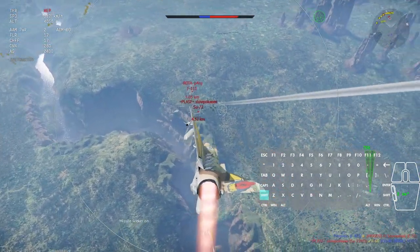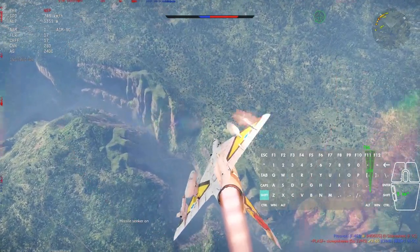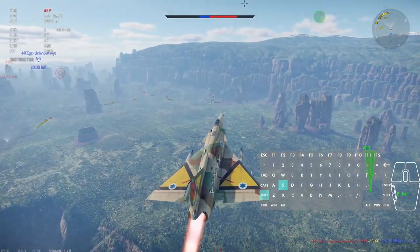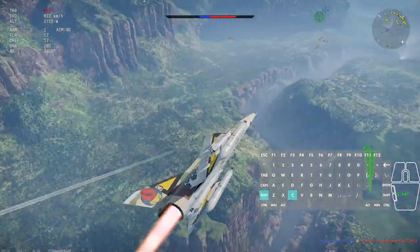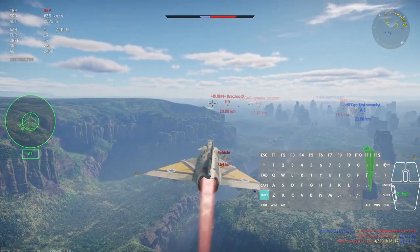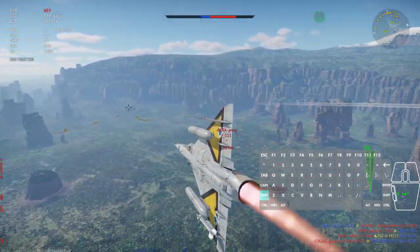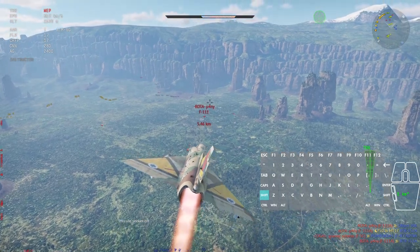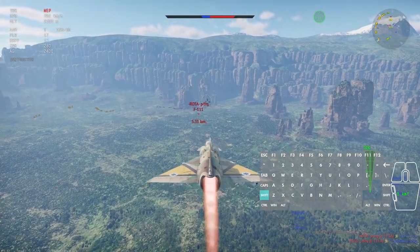The missile trauma is real. By the way, I think I will turn on the tracking camera enemy setting. I turned it off initially while setting up my settings, but I think it would be nice to be able to quickly glance and see where the enemy is in relation to your plane. Do you still use this setting? What are your thoughts on it, and what's your experience with it so far?